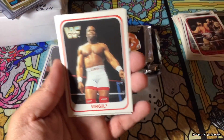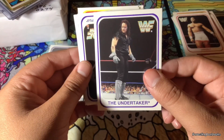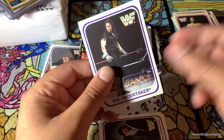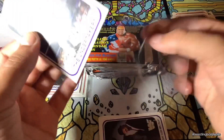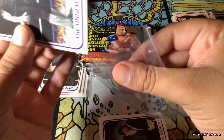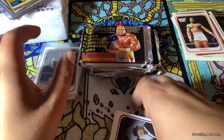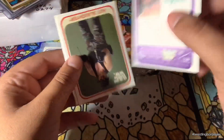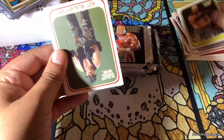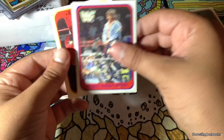Macho Man Randy Savage. Virgil — excuse me. Nice, look at that. We got another one. He looks pretty darn good. I got a sleeve up. If you're hearing some weird, nasty noise, it's probably my sweaty arm — I'm sweating doing this. So we got the Berserker. We got Jake the Snake. I wonder if we can get two Undertaker cards. I think in one of the packs I did — but no, I didn't.